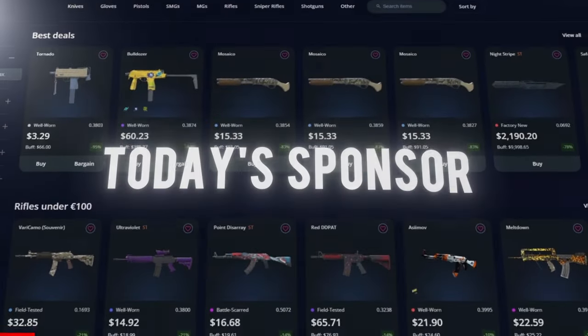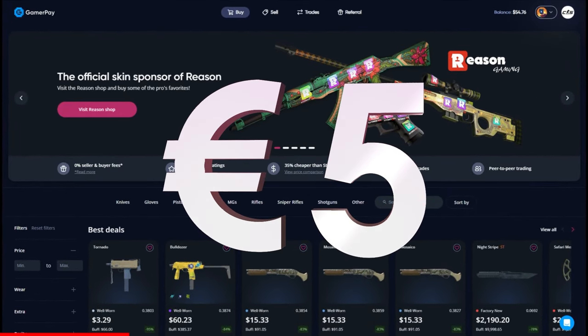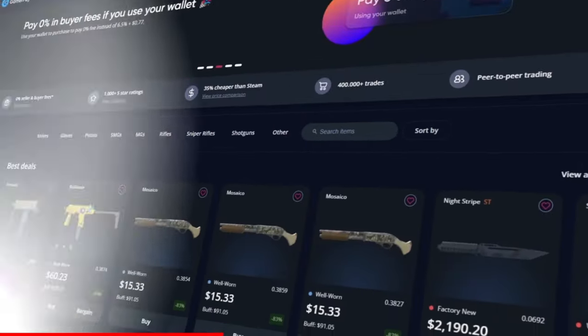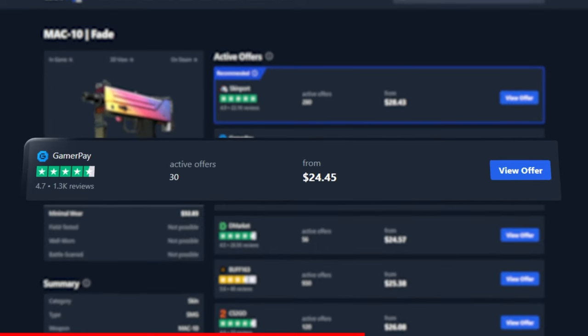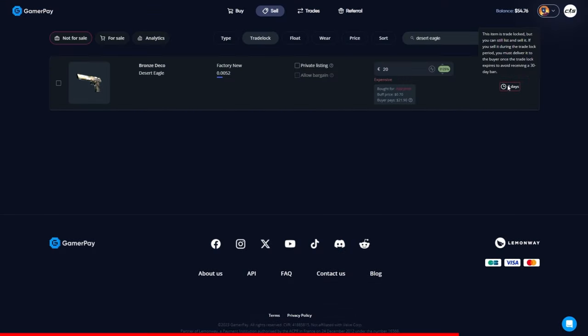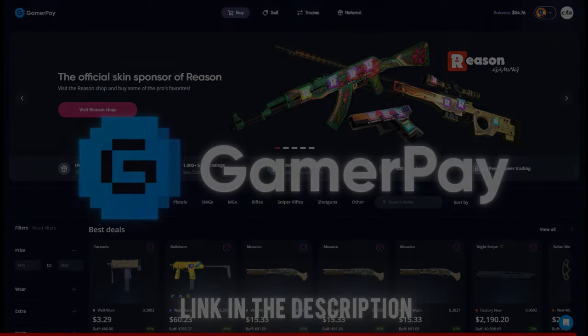Today's sponsor GamerPay wants to sponsor you with a free 5 euros on your first 50 euro deposit. GamerPay is an extremely trustworthy peer-to-peer skin trading website where you can find some of the cheapest CS2 skins on the market. Take a look at this MAC-10 Fade — currently the cheapest one is on GamerPay. GamerPay has no buying fee and only a small 3% selling fee, and you can even sell your skins on a trade lock. Click the link in the description to claim your free 5 euros today.